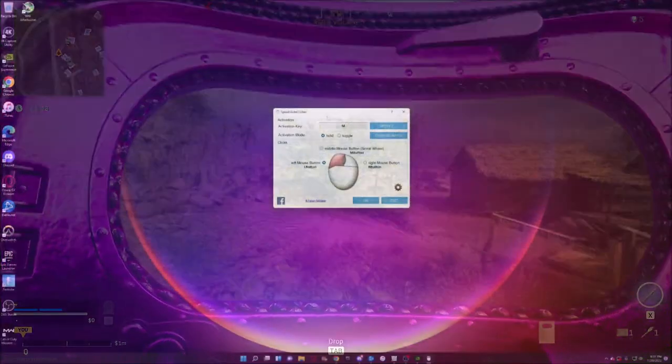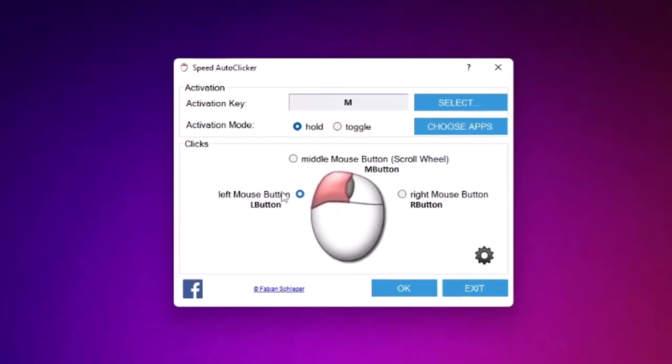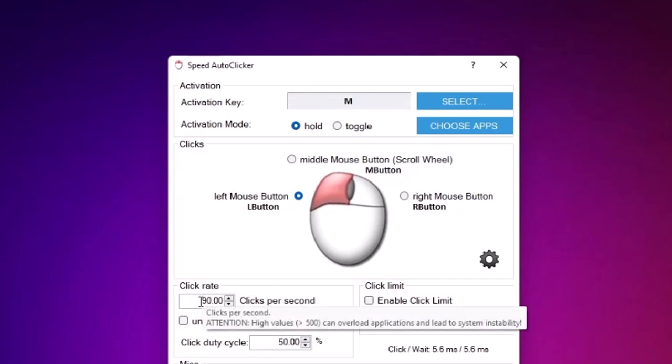I'm going to go over the settings for the macro for PC players. Once you open the macro, make sure the activation mode is on Hold, make sure the clicks are on Left Mouse Button, then click on the settings icon to pull up more settings. Make sure the click rate is set between 80 and 90 — I have it on 90.